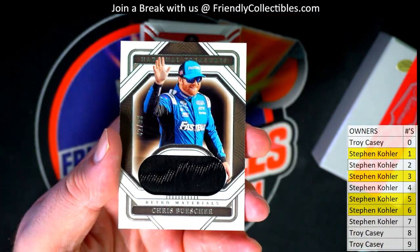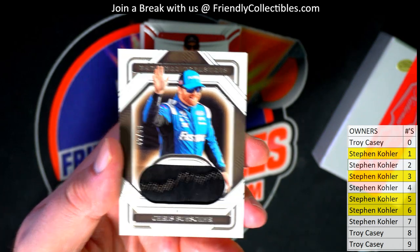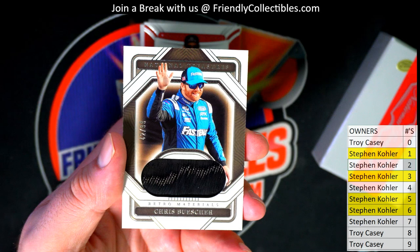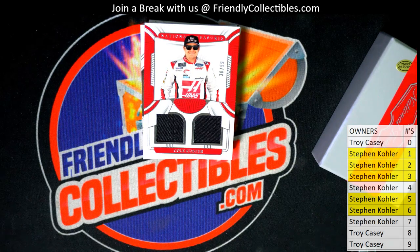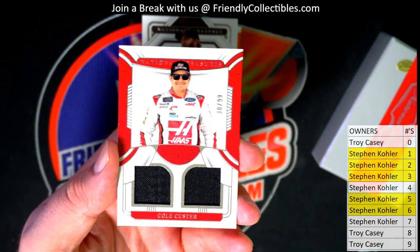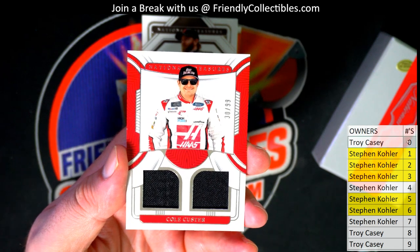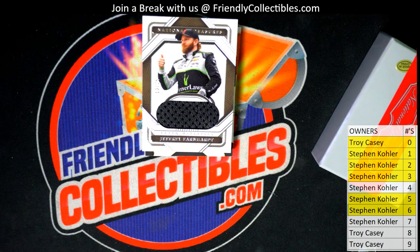Next one is Chris Buescher, materials card, 42 of 99. That's again you, Stephen K. — 42 of 99, Chris Buescher. Next one is 30 of 99, Cole Custer. Dual relic. Troy C., that is you. Cole Custer, dual relic. Nice one for Troy.